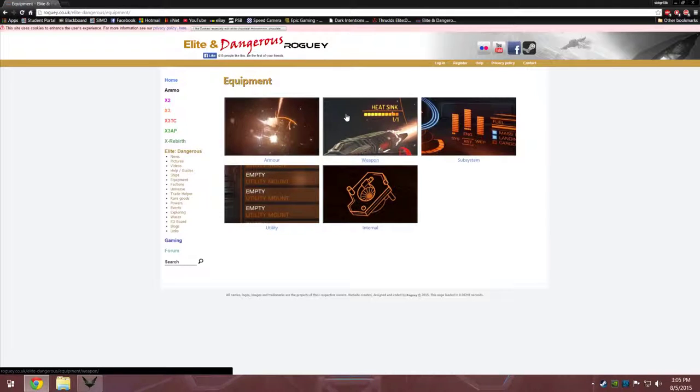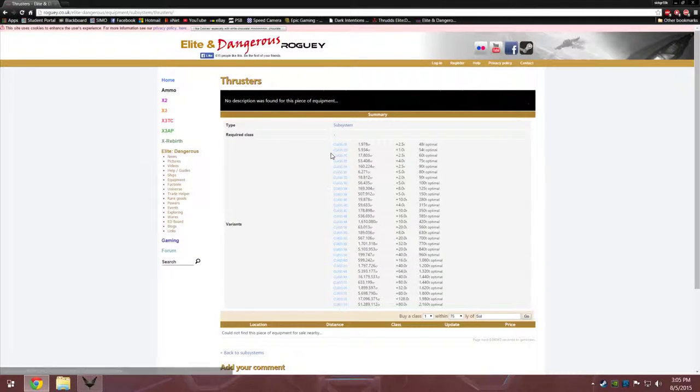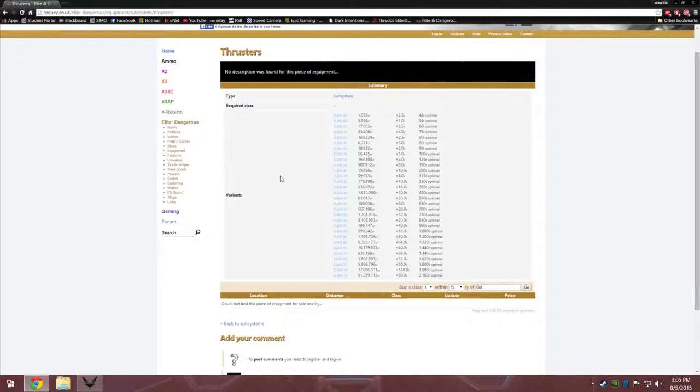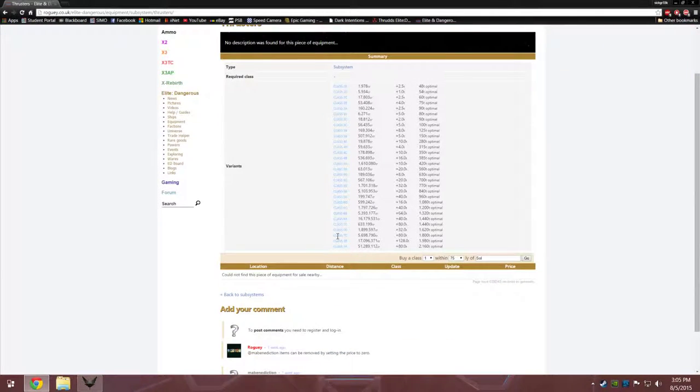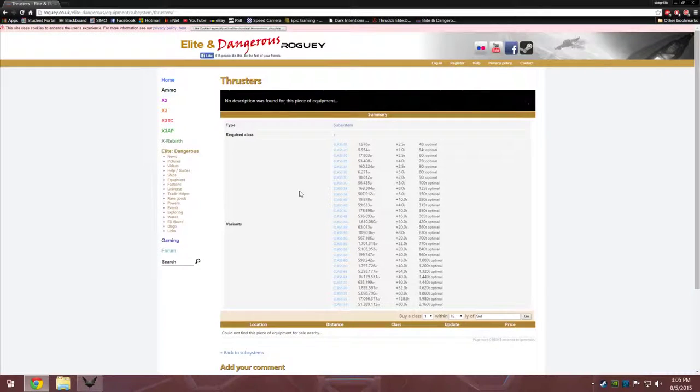Thrusters are actually under Subsystems, not Internal — sorry about that. So we go to Thrusters. It will tell you what classes are available, how far away they are, how much they cost, and so on.